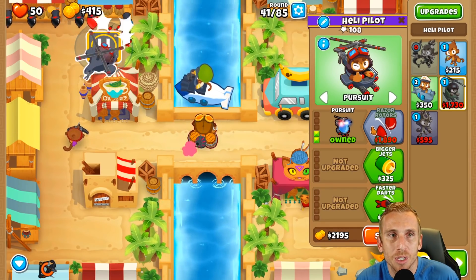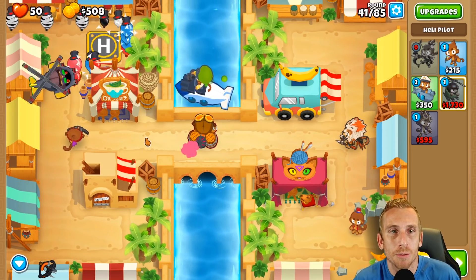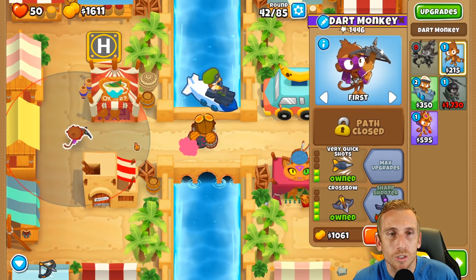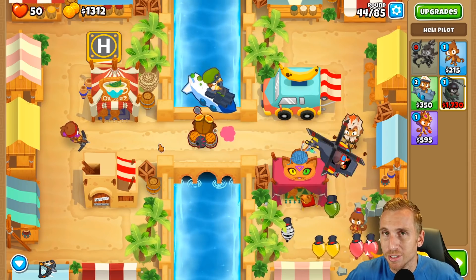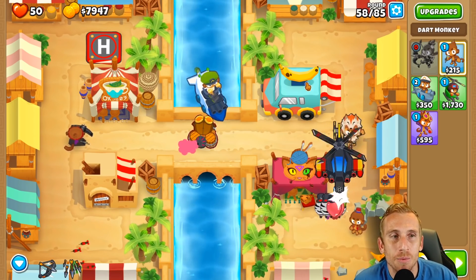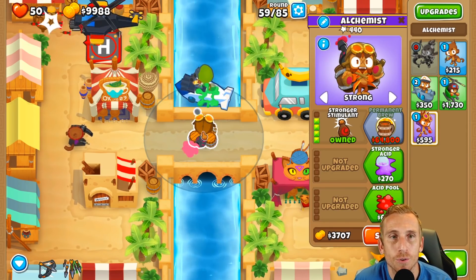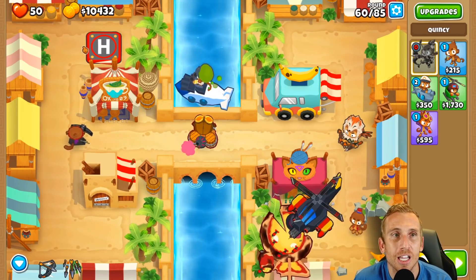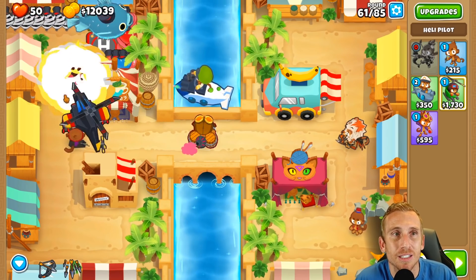Now we can get quad darts and pursuit, and bigger jets with camo detection to help out. Now we're pretty much good - we just have to worry about level 50, but it's not going to be any crazy fortified stuff. I'm going to save up money deciding between crossbow first or Apache. Let's get razor rotors to guarantee that. Make sure you have everyone at: sub at 2-0-4, alchemist at 4-0-0, dart monkey heading to 0-2-4 as a future crossbow master, Quincy, and Apache with camo. Have all that before round 54.